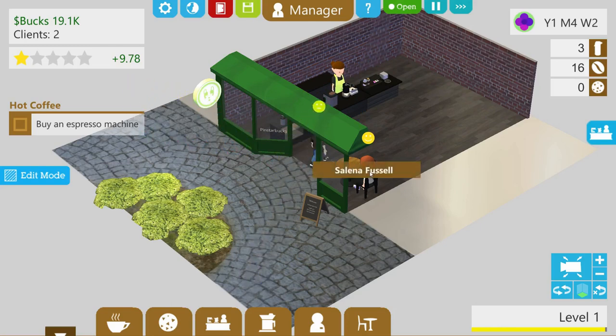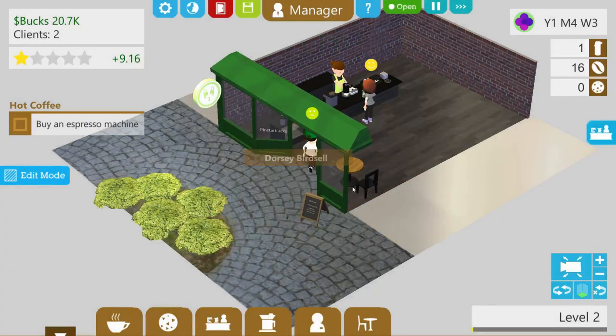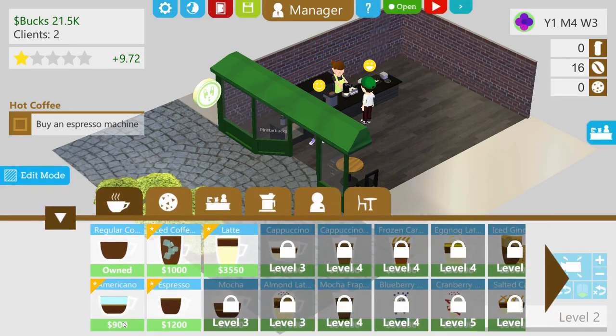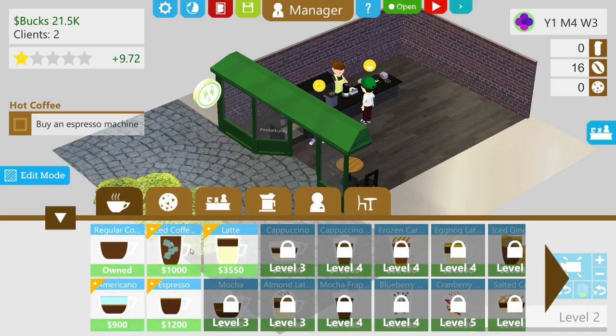Come on, go for seconds! They're going for seconds — all right, now we're level two and we can actually do stuff. We can buy new types of coffees, but what we really want to do right now is get a new employee before anything else, because in order to support other drinks we need an espresso machine, and you need a dedicated barista to handle it. You can't really swing an espresso machine with just a single employee, and we're completely out of coffee — holy crap!